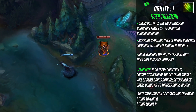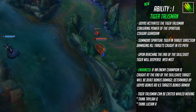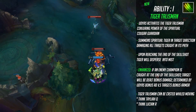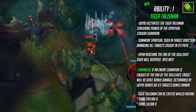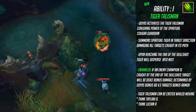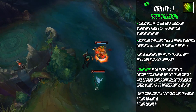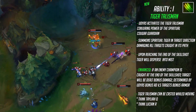Udyr's first ability is known as Tiger Talisman. Udyr will summon a spiritual tiger in a direction, damaging all targets caught in its path. Upon reaching the end of the skill shot, the target will disperse into the mist. The enhanced version: if an enemy champion is caught at the end of the skill shot, they will be dealt bonus damage determined by Udyr's bonus AD versus the target's bonus armor. Tiger Talisman can be cast while moving — think of it very similar to Taliyah's Q or Lucian's R. Yes, this is a skill shot on Udyr — pretty cool.